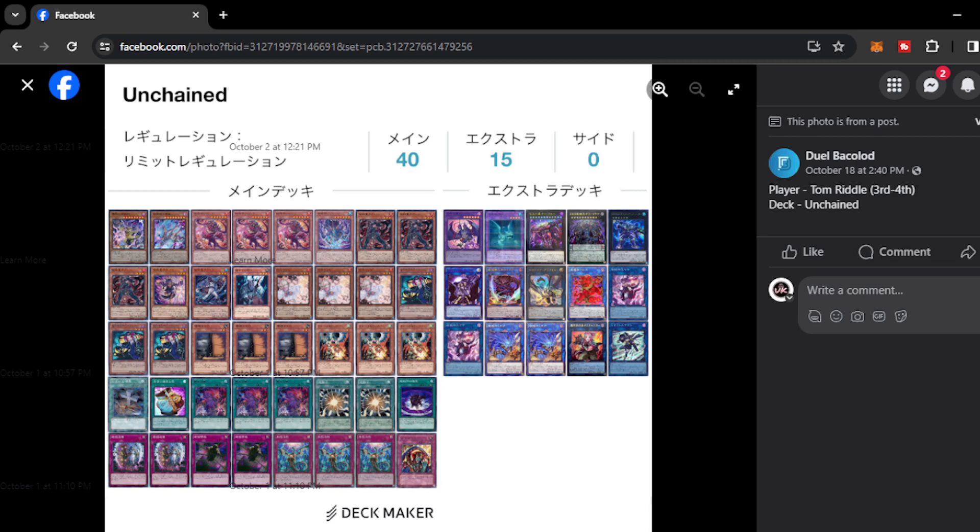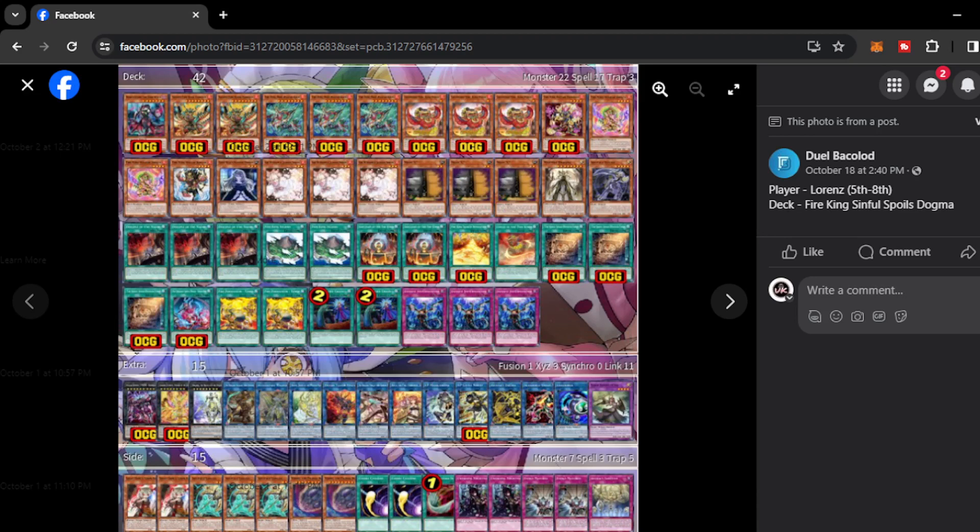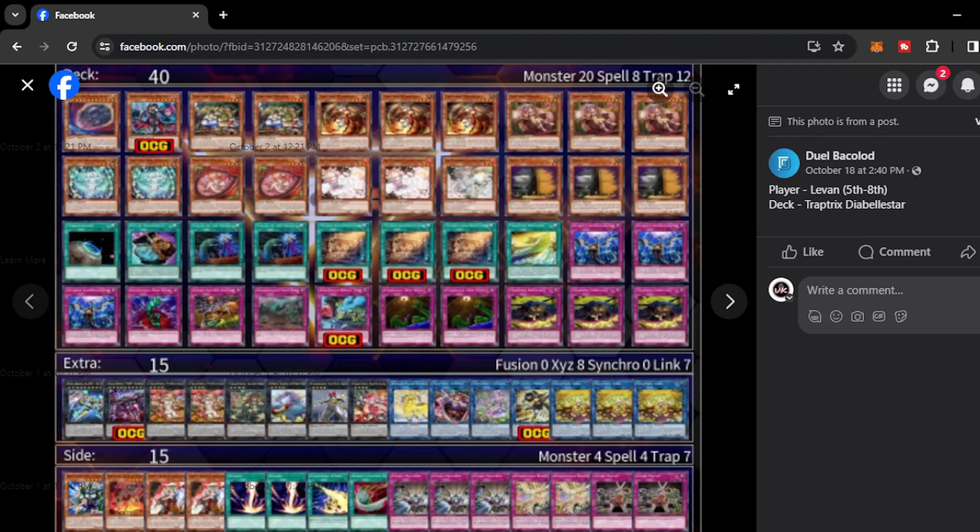Next we have Flundereeze from Radney — playing Book of Moon on the main deck to dodge a lot of things like Vayler and Imperm. Next we have Fire King with Dogmatika Engine from Lorenz — Maximus can help add more complexity to the deck by dumping Fleur and other extra deck cards. Next we have Trap Tricks with Sinful Spoils from Levan — a more explosive version of Trap Tricks, though I would rather not see Sinful Spoils on Trap Tricks because Trap Tricks has been struggling against decks that are much faster. I would prefer more hand traps or controlling traps to dictate the tempo of the game.